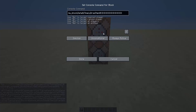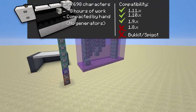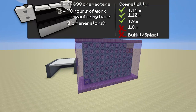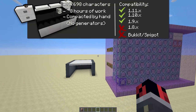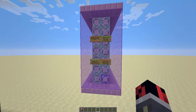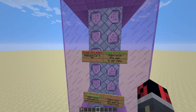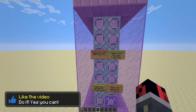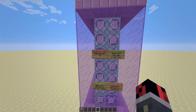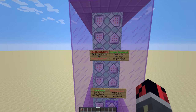You have to activate only the bottom command block, not the top. The top one will be activated automatically by the rest of the machine. The machine will be generated in just a few seconds. This command works in Minecraft 1.9 and 1.10. There's also another link in the video description for the command for Minecraft 1.11 - make sure you take the commands for the right Minecraft version, otherwise they will not work.